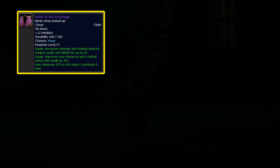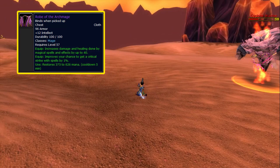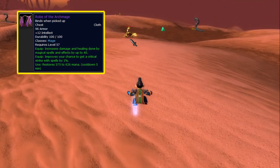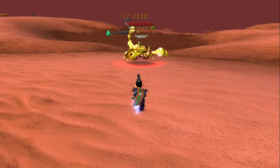But here is where it stands out and makes it worth pursuing for the unrelenting min-maxers. The Robe of the Archmage also provides an increased 1% critical strike chance with spells, and the on-use effect of restoring between 375 and 625 mana with a cooldown of 5 minutes. It isn't a mind-blowing amount — a superior mana potion will give you between 900 and 1500 mana — but the cooldown is rather short and it's certainly nice to have, especially early on when boss fights take longer.